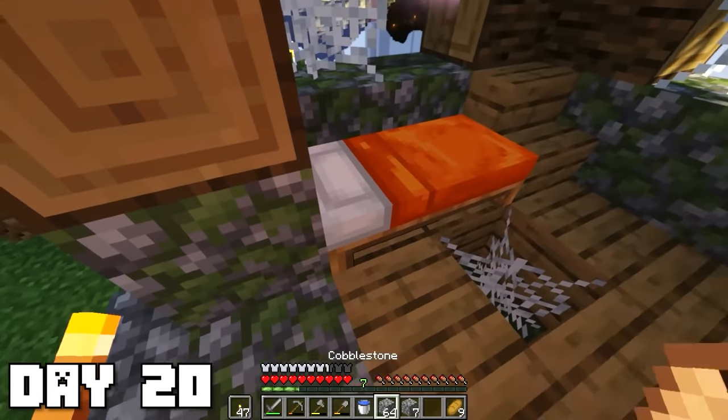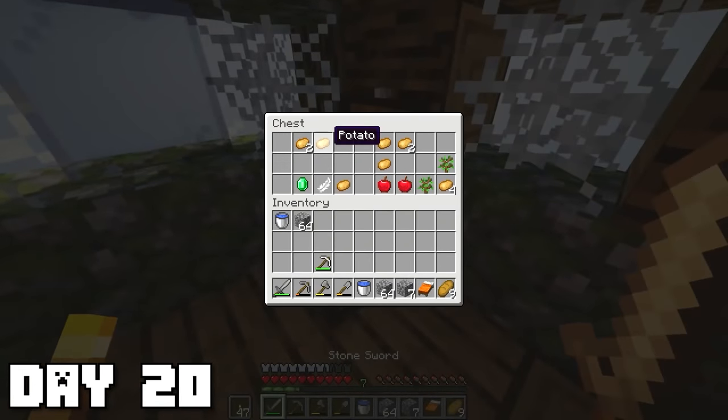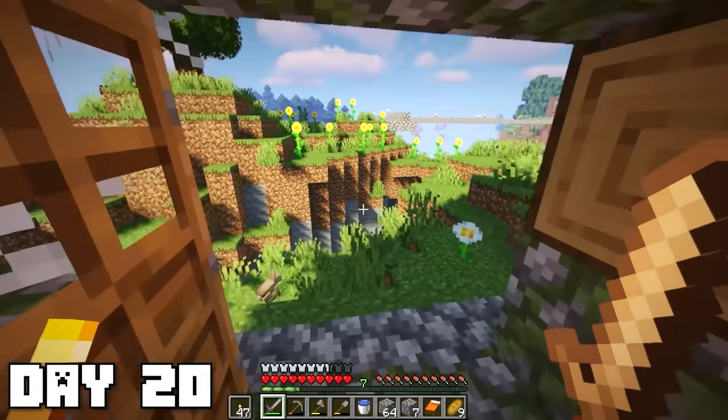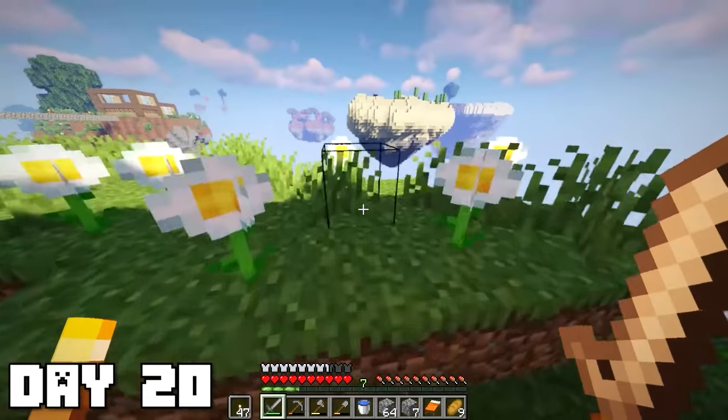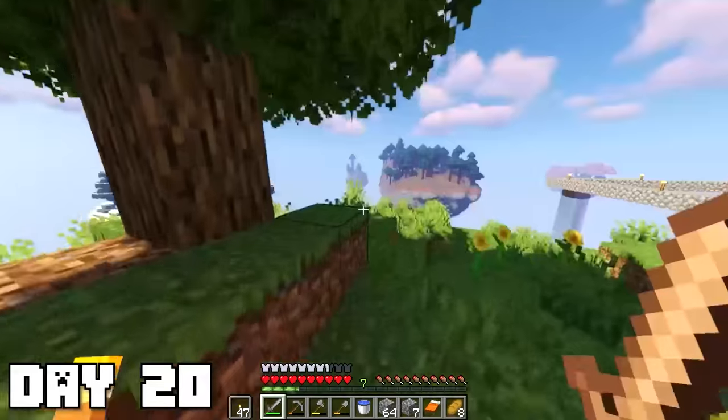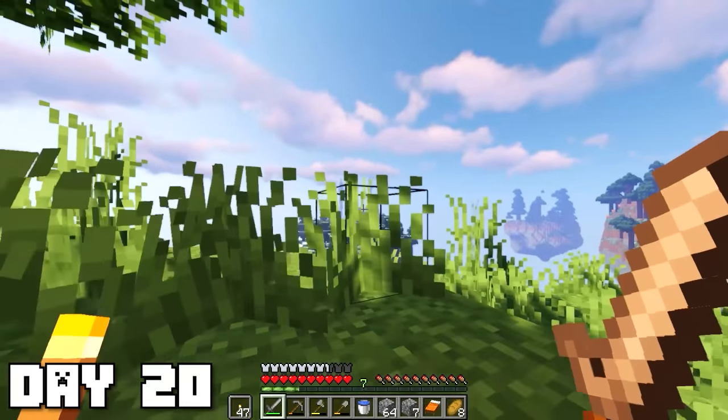Most importantly there's a house and a bed — that's the first thing we're gonna take, we need it desperately. In the chest we got potatoes, saplings, apples, and emeralds. We can make a potato farm but I think bread is a better food source. The ravine is pretty much the main attraction of the island — oh, I just saw a cool icicle-looking island over there, we definitely have to check that one out soon.